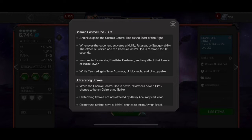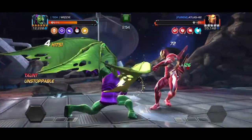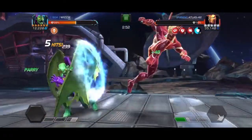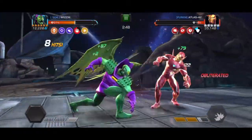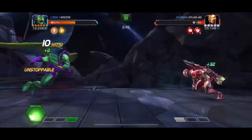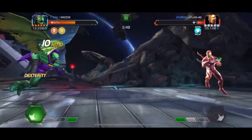While taunted, he gains true accuracy, unblockable, and unstoppable. The rod needs to be active for all of these benefits to be deployed for Annihilus. There are some really awesome benefits in many circumstances that you might be able to use. The taunted effect can come in quite handy, especially in Alliance War and Alliance Quest — there are a lot of different scenarios where you may want that.